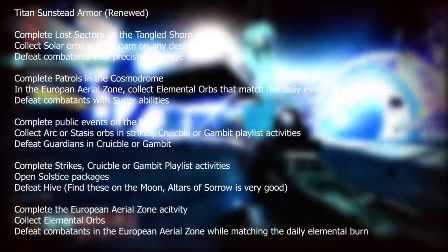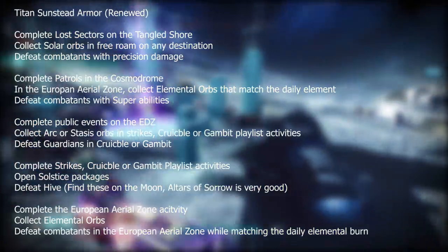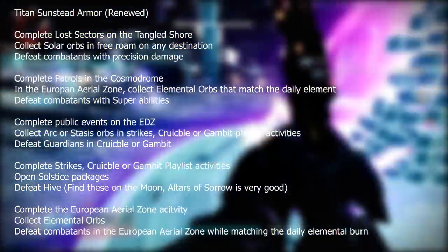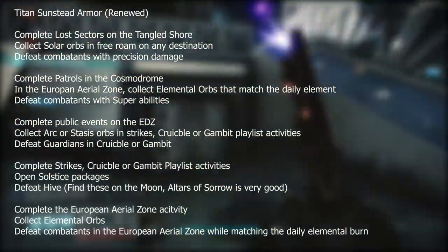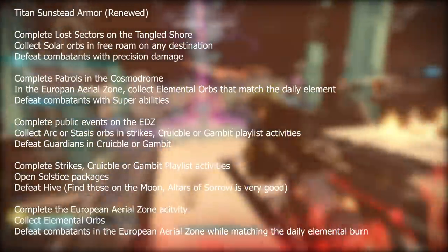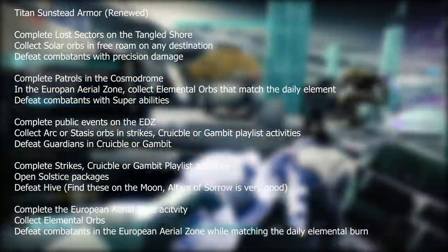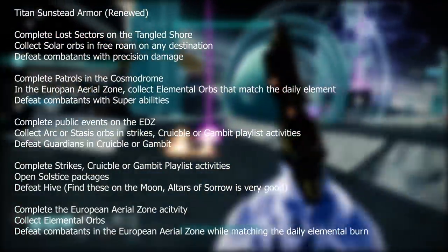Next: complete patrols in the Cosmodrome and in the European Aerial Zone, collect elemental orbs that match the daily element, and defeat combatants with super abilities. Then complete public events on the EDZ, collect arc or stasis orbs in strikes, Crucible, or Gambit playlist activities, and defeat guardians in Crucible or Gambit — Crucible is probably easier as you've got more guardians there. Next: complete strikes, Crucible, or Gambit playlist activities, open solstice packages, and defeat Hive. You can find Hive on the Moon, and specifically the Altars of Sorrow is a really good activity for that. Finally, complete the European Aerial Zone activity, collect elemental orbs, and defeat combatants in the EAZ while matching the daily elemental burn.